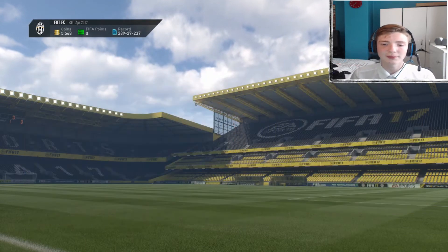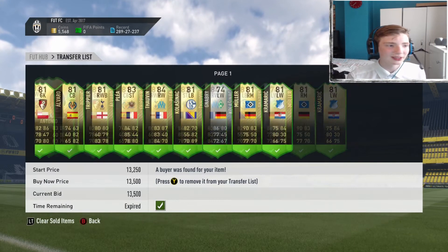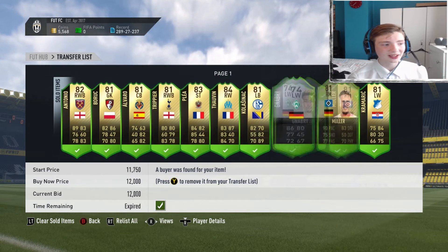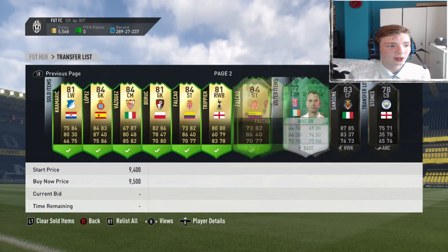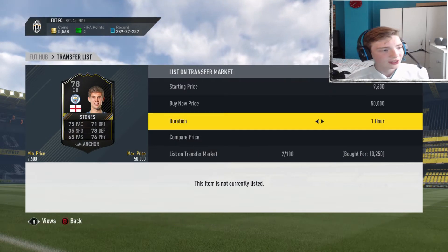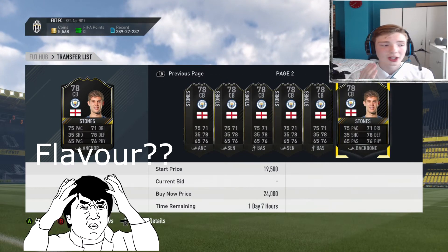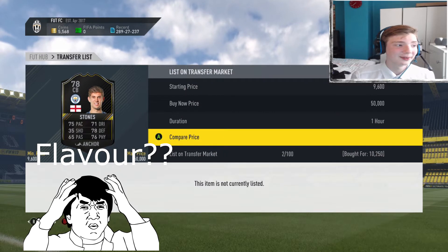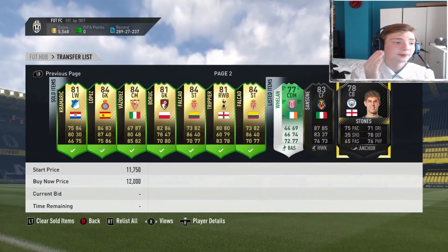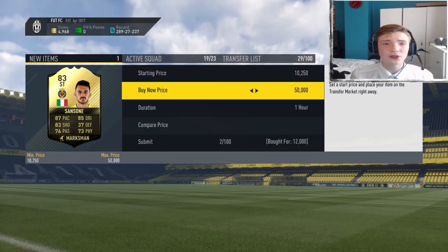Some of these cards look like a snipe but they really aren't. As you can see on the screen, these are all the cards I've picked up in the last day through this comfort sniping — that's what I'm going to call it. It says I picked up for 11,250. There was a card I picked up not so long ago that also said I picked up 50k when I actually picked it up for 10,250. We've also got Sansone, who I picked up for 12,000 coins.